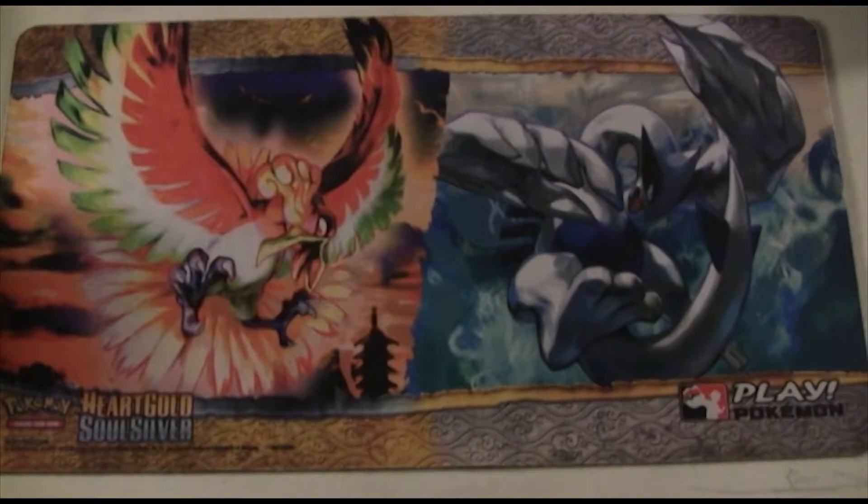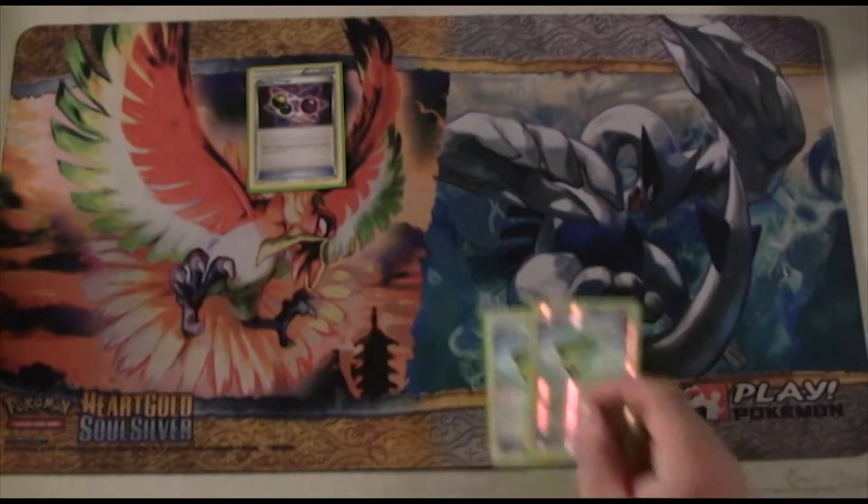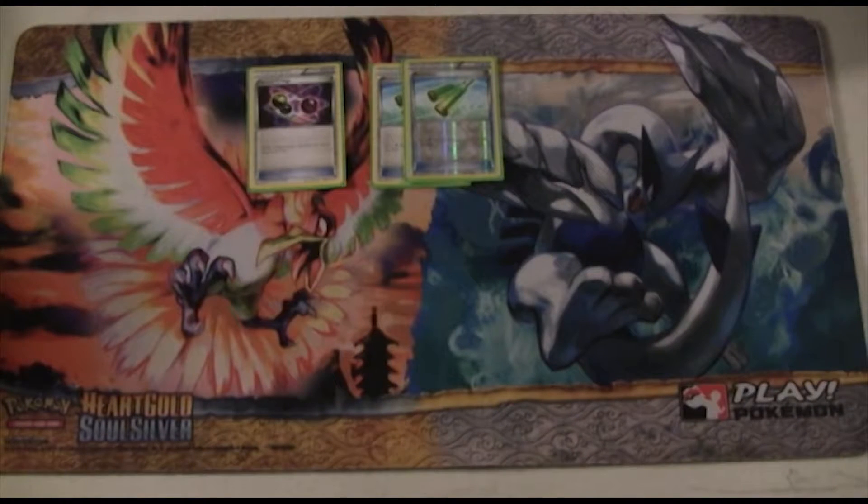On to the items. We're playing 1 Special Charge. Special Charge lets you get back DCEs — it isn't so useful for Yanmega, but it is very useful for your Vespiquens if you're planning on attacking with them multiple times. It also makes throwaways off of Sycamores less painful, because you know this card is in your deck. We're playing 2 Revitalizer because it's a Grass deck, and in my opinion every Grass deck should play at least one Revitalizer.